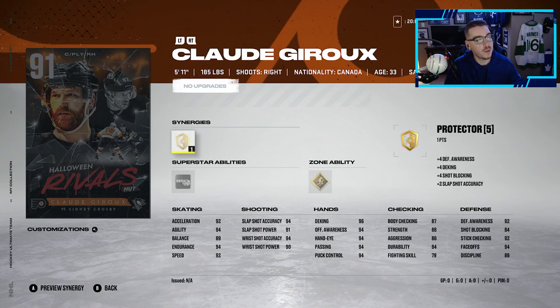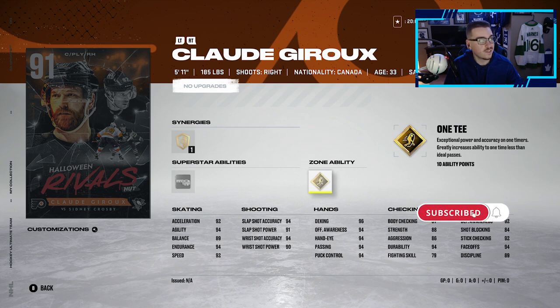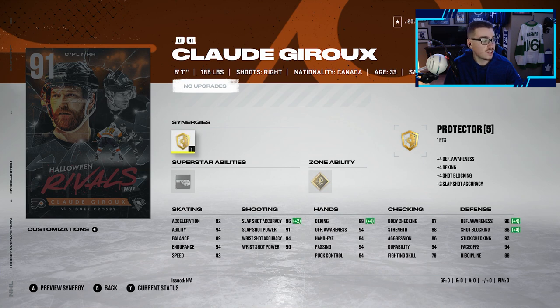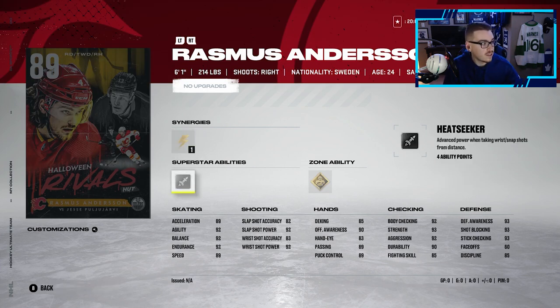Here we have a 91 overall Claude Giroux. He's got Protector as a synergy, Tape to Tape as a superstar ability, and his zone ability is One-Timer. 94 faceoffs, which is actually huge for Giroux. Some pretty good puck control and passing, 92 speed, 92 endurance. If I was gonna make one of Crosby or Giroux, I'd honestly make Giroux — I do run the Protector synergy, 94 faceoffs is huge, and he's a well-rounded card.